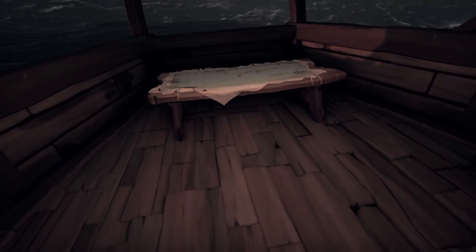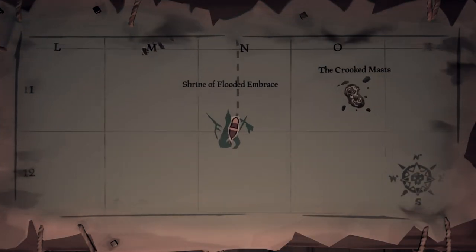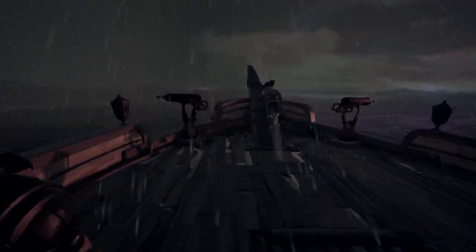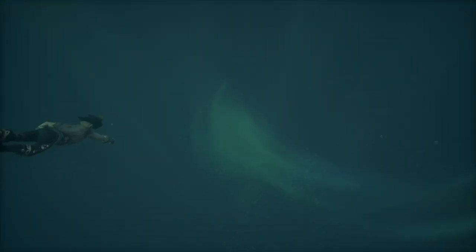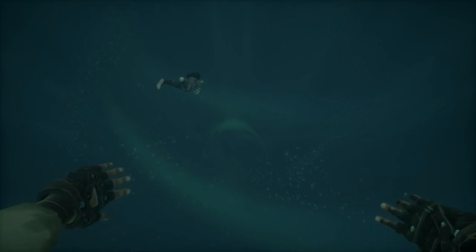The next shrine that we're going to go to is the Shrine of the Flooded Embrace. This shrine is really easy to find all the journals, so this will actually be probably the fastest one that you'll do. Just like the others, you're going to go to the location on the map and swim down to the entrance.